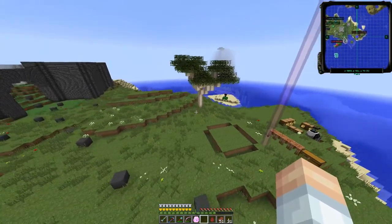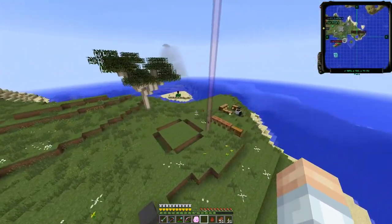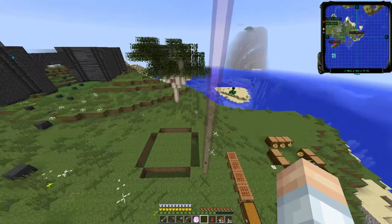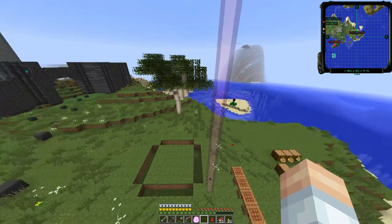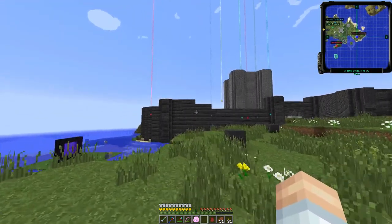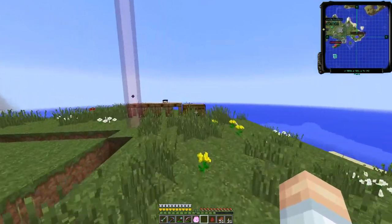Today we're over here on the eastern coast of the island, and this is where we've got a little bit of the agricultural area going. We're going to be getting into a little bit more of a mod that I want to explore more in depth later. We're also going to be laying out a little bit of the design theme using the spruce and dark oak. I still haven't decided on the color today.